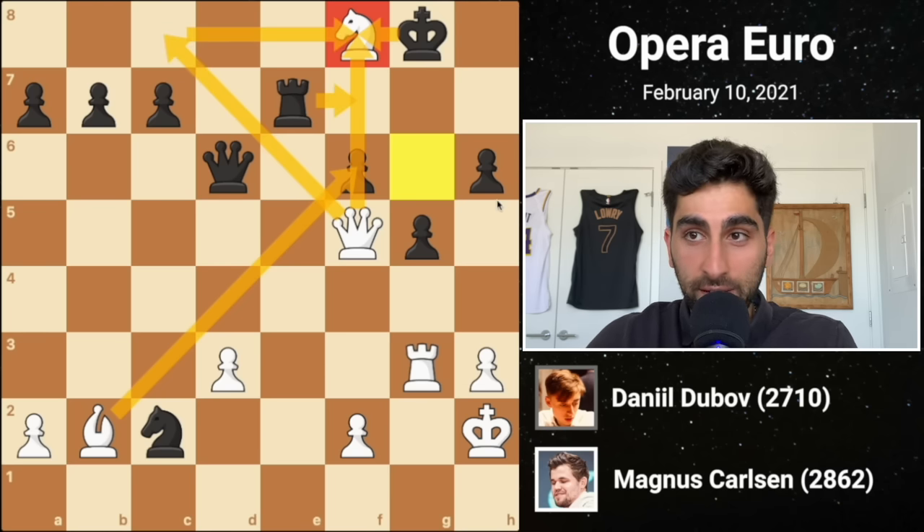White captures the d5 pawn, and black drops his knight back. He could have recaptured last move, but white's d-pawn is isolated, so black would like to have a minor piece on d5 to blockade the pawn before proceeding to attack it. Magnus develops his knight to c3, and black recaptures the pawn, setting up a nice blockade. White does not want to exchange off too many pieces because the weak isolated d-pawn would mean an endgame is better for black. He plays queen d2 with some sneaky ideas.